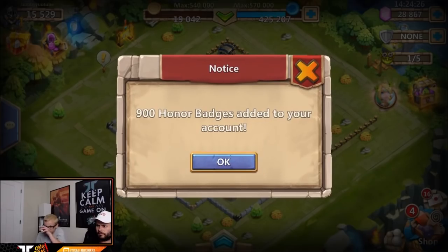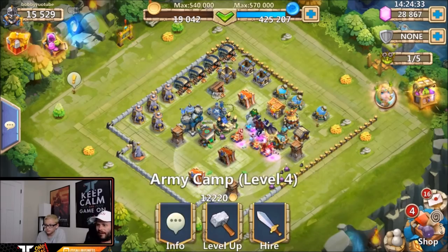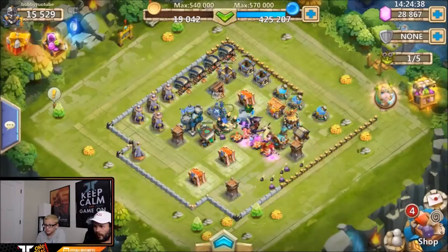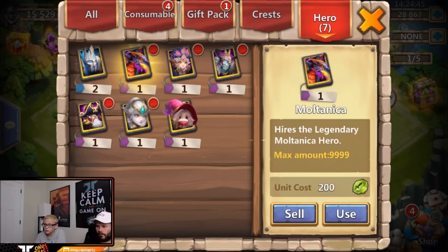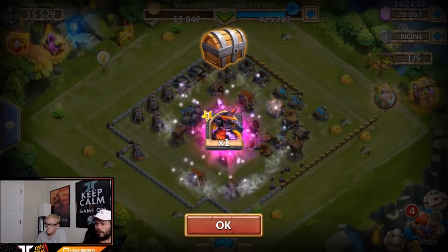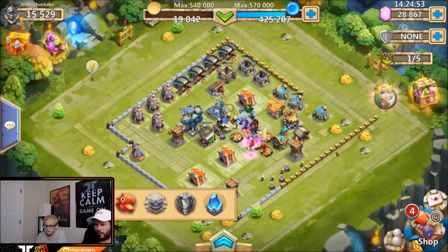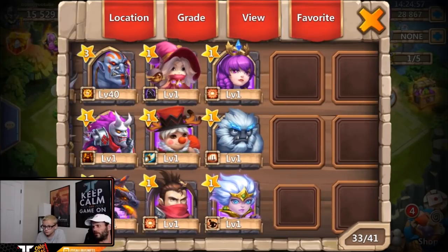What do you think — are you happy with those event rewards? Claim all, what do we got in there? One Moltanica. He's pretty beast — not bad. It's not like a mandatory hero because you're about to get so many more good heroes, but hey, Bobby also needs some friends over here on Castle Clash.